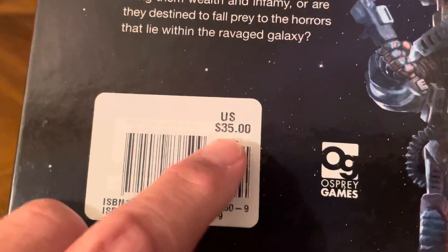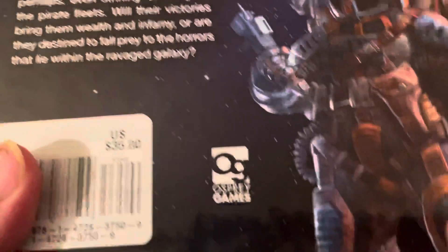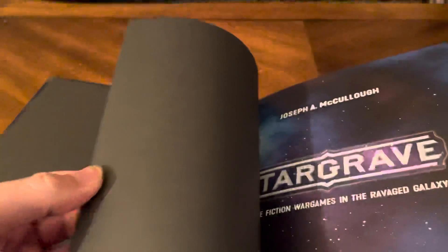There's the price — it's a hard cover, 35 bucks in the US. Let's open it up. Lots and lots of rules and beautiful illustrations.